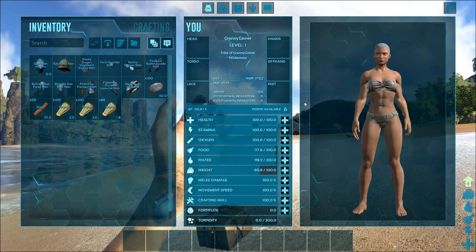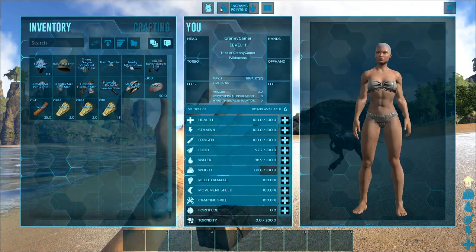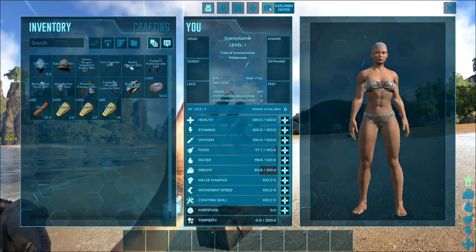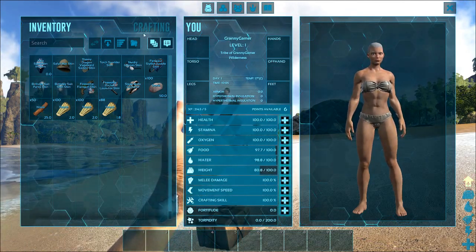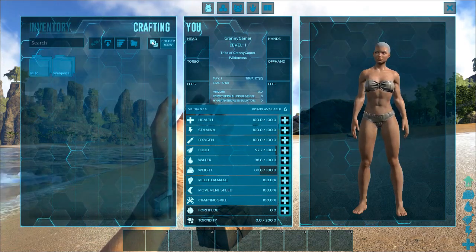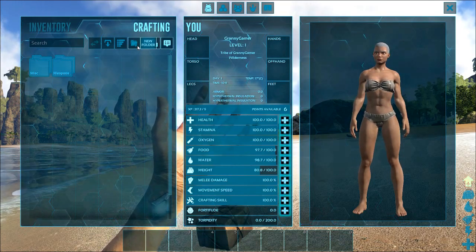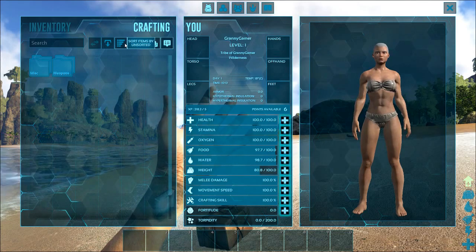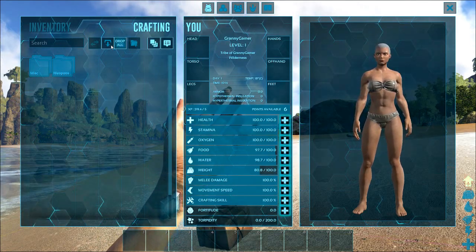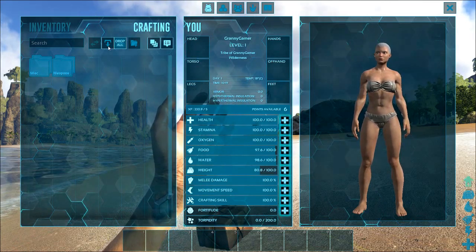This is your main menu — this is the one you're going to be looking at a lot whilst playing this game. At the top here you've got your inventory, your engram points, your tribe manager, your tame groups and your explorer notes. You also have your crafting — this is where you get all your crafting done. You have tool tips, folder view, new folder. You can actually put things in new folders, which is quite clever. You can sort items alphabetically, and you can drop all your inventory very quickly if you need to.